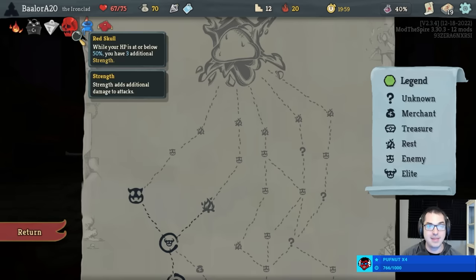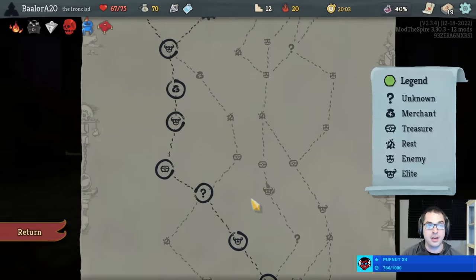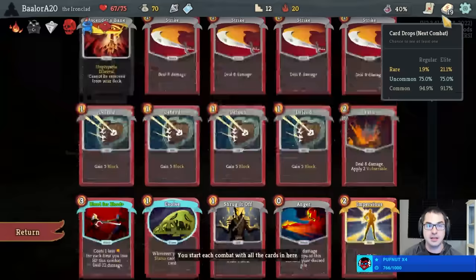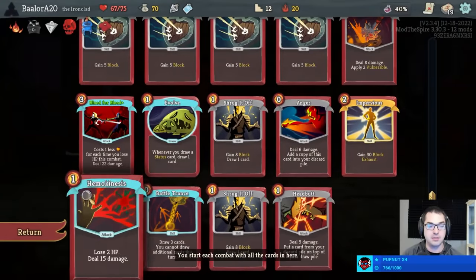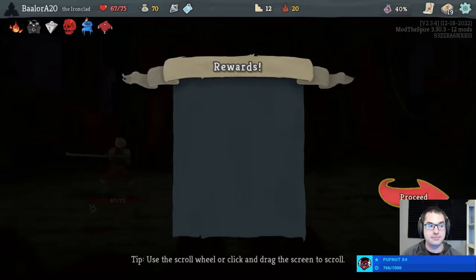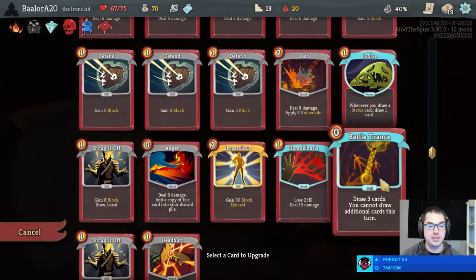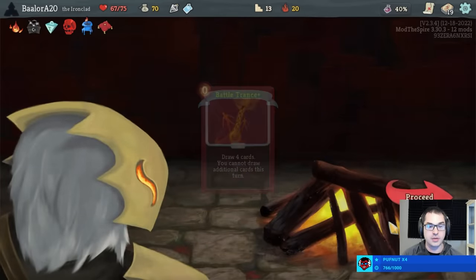We chose Nyao's Lament on purpose to try to snipe an elite, failed to do so, and then Raffle Stomped three elites anyway — such that we're at basically full health going into the boss with quite a collection of Clad cards. We've got some self-harm plus the Blood for Blood happening. I'm going to go for two upgrades here — one of which will be the Battle Trance, drawing one more card especially when I Headbutt it.